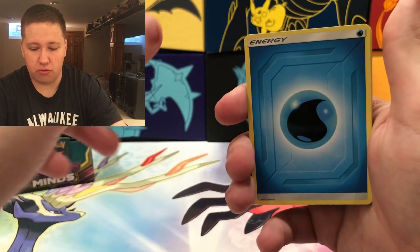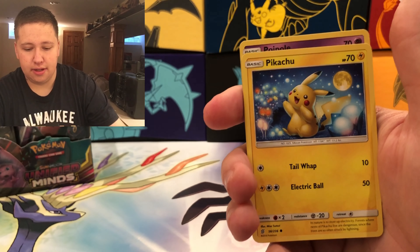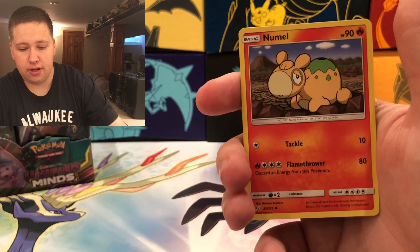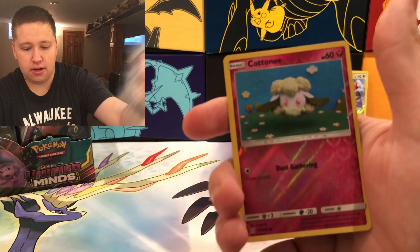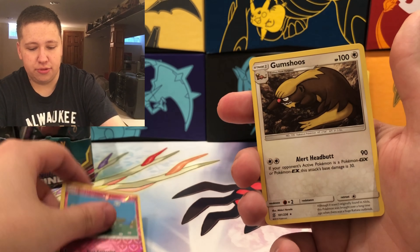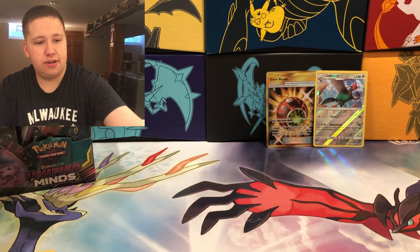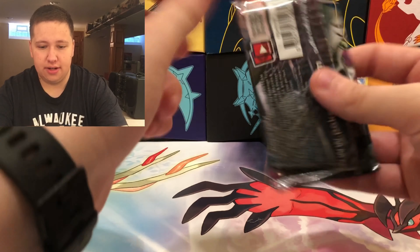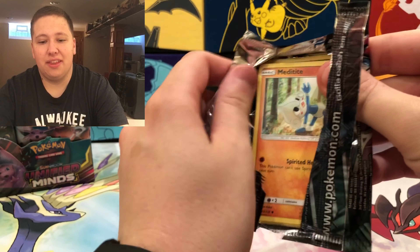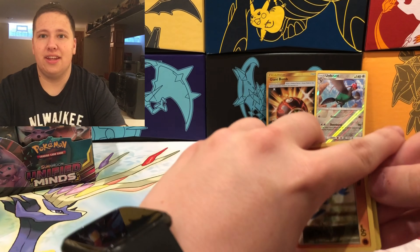Pack two: Water Energy, Breloom, Komala, Dalmise, Pikachu, Pidove, Poipole, Numel, Axew, a Cottonee Reverse Holo Common, and a Gumshoos Regular Rare. Setting the reverses and rares to the side. Here is another Unified Minds pack with Darkrai and Umbreon on it. That's the first set where I literally pulled a Secret Rare in the first pack I ever opened.